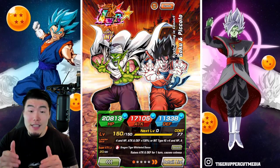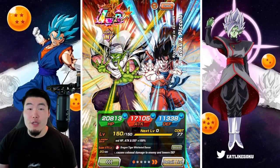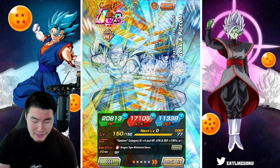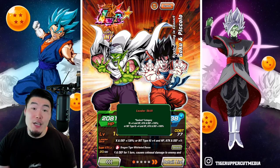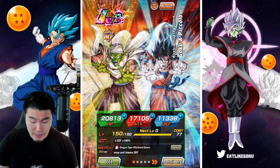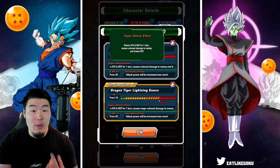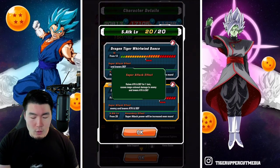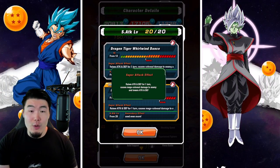Now let's talk about what this unit does. Starting with their leader skill: it is Saviors category Ki+4, HP/Attack/Defense +130%, or INT types Ki+4, HP/Attack/Defense +100%. Their 12-key super attack raises attack and defense for one turn, causes colossal damage, and lowers defense. Their 18-key super raises attack and defense for one turn, causes mega colossal damage, and lowers attack and defense.